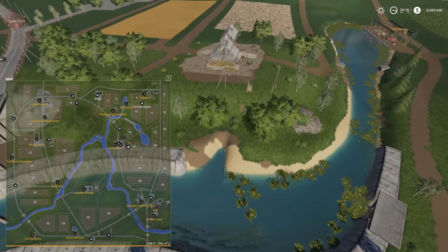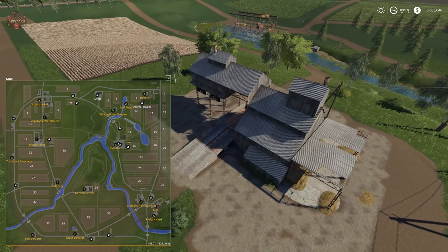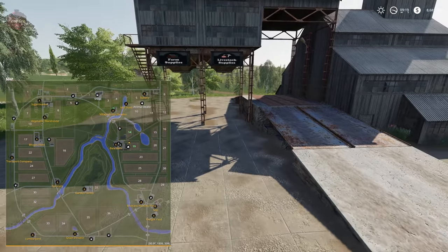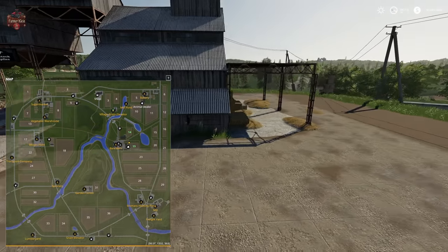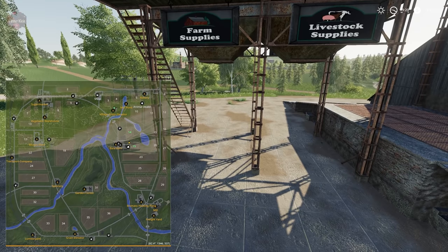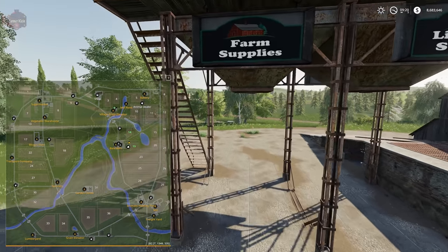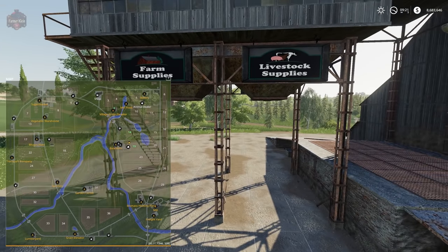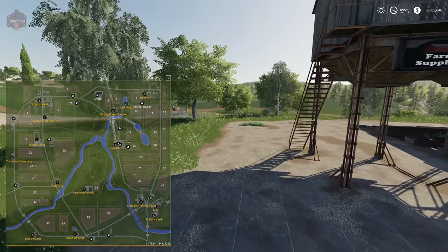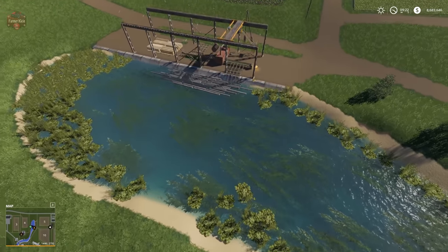This sell point — the village grain elevator — I think is new to this version. It looks like it has livestock supplies and farm supplies. When GTX says there's a new purchase point, I think he means you can come here and buy crops, livestock feed, and other items, as well as using it as a sell point. We also have the mill pond, which is a log sell point.